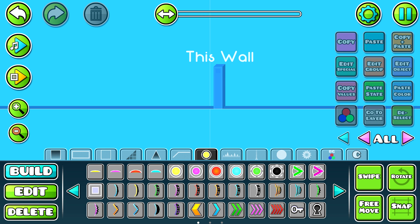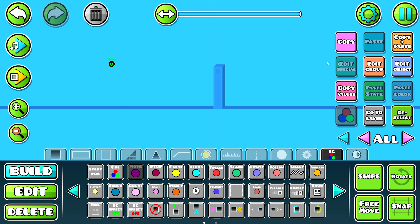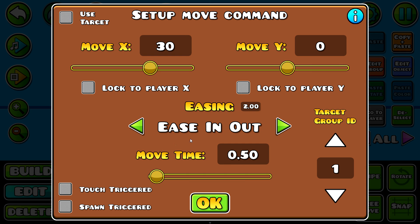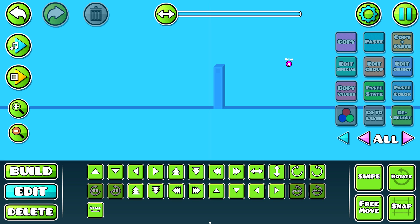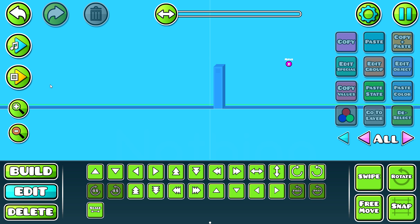Let's say I want to make this wall move upwards a few blocks so I can pass under it. So I assign the wall to group 1 and place a trigger that moves group 1 up by 3 blocks. For demonstration purposes, I'll put the move past the wall so normally you would never be able to reach it. I then turn on the spawn triggered option inside of the move. Notice how even when I clip through the wall and under the move, nothing happens?